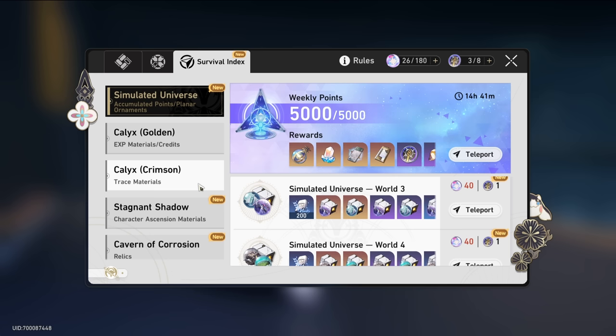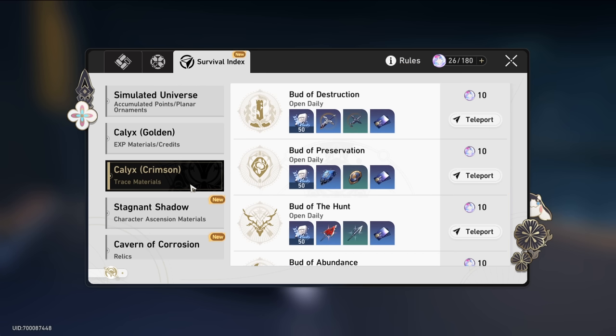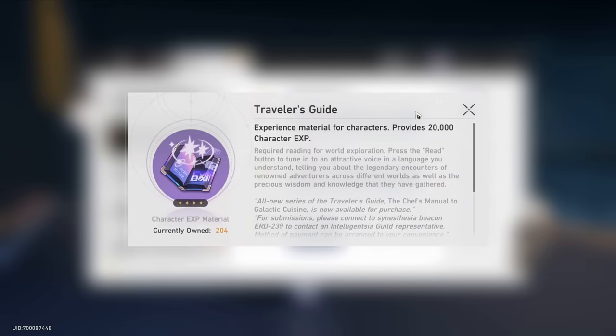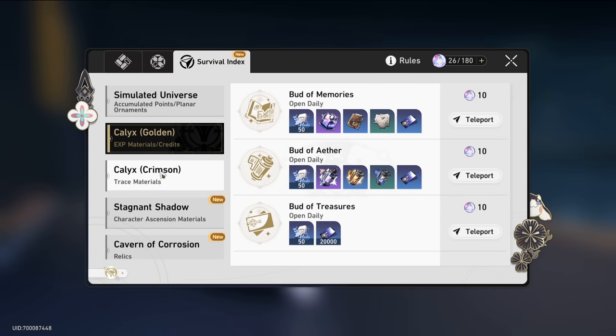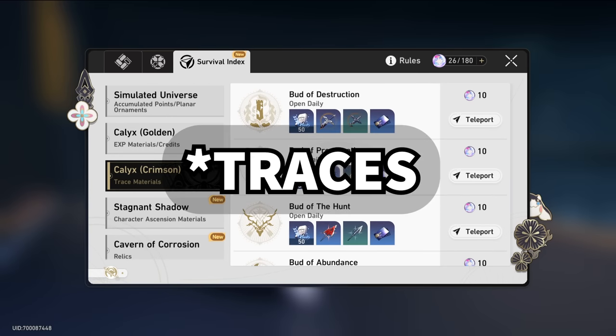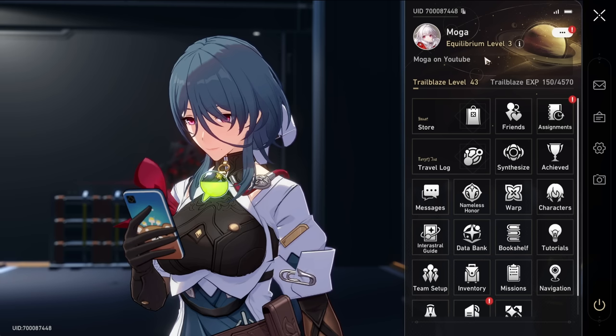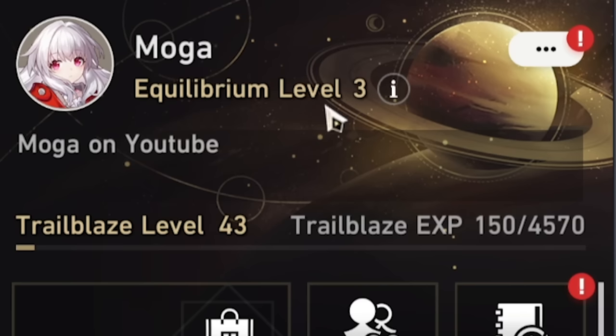A big question I had through the low 30s to 40 is what should I be spending my resin on? Your first priority is farming materials or XP books if you need them for your main four characters — raising all the important talents, and if you need stuff for their level ascension, light cones, etc. Maxing your main team for the equilibrium level you have should always be first priority.